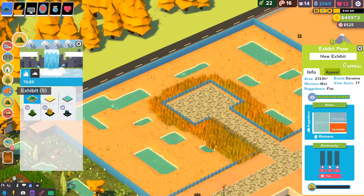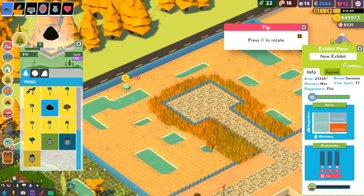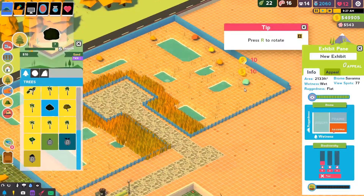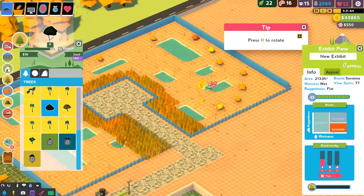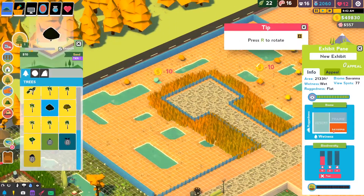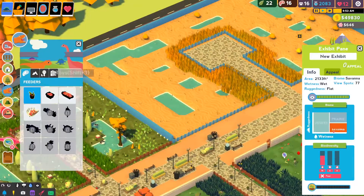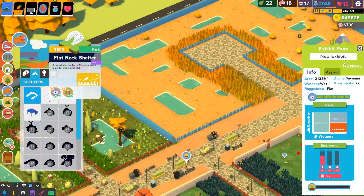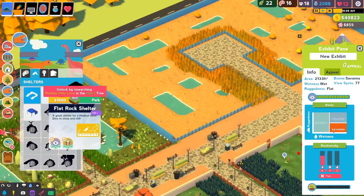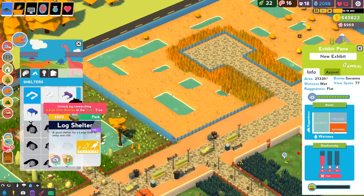Then comes the larger problem, which is of course that we don't really have enough desert things. One of the other things that we don't have — we don't have anything for large dinosaurs. Large dino love is what we need.